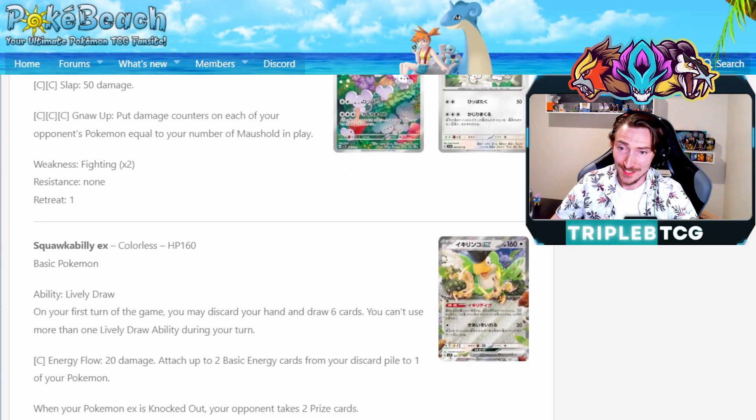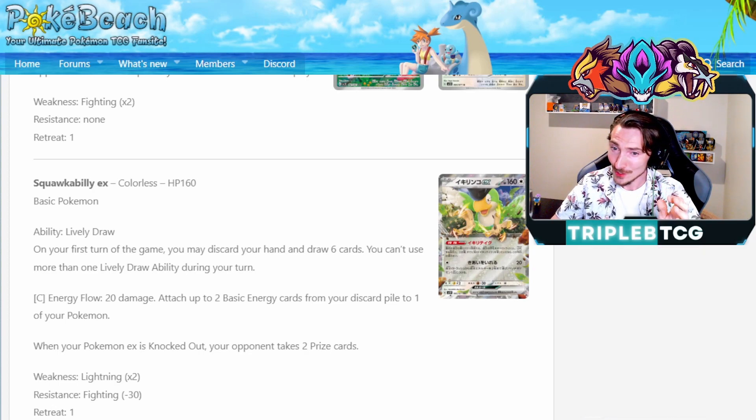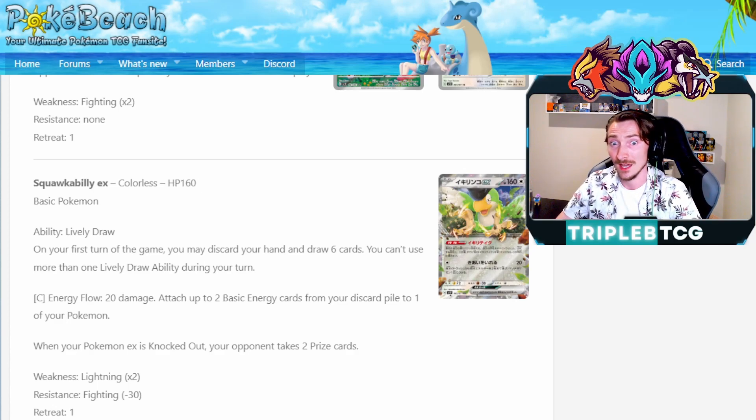The next EX is Squawkabilly EX — sort of reminiscent of Dedenne EX from the Sun and Moon era. On the first turn of the game, you can discard your hand and draw six cards. You can't use more than one Lively Draw ability during your turn, so it's basically get this as soon as possible like battle VIP pass, but it'll be useless second turn. It also has the attack Energy Flow: does 20 damage and you get to attach two basic energy cards from your discard pile to one of your Pokemon. It'll definitely become a staple in a lot of decks.